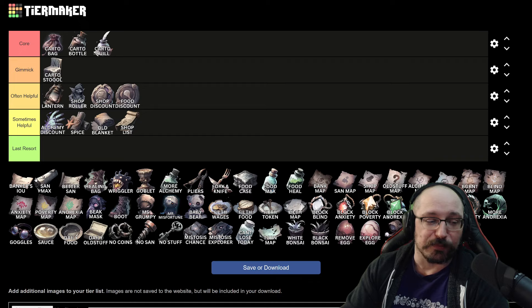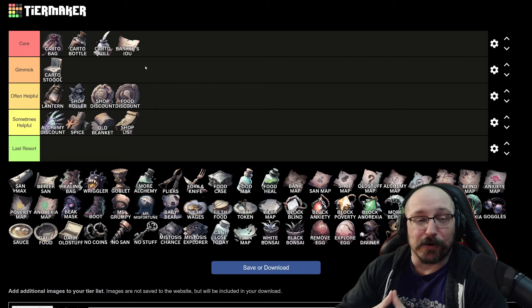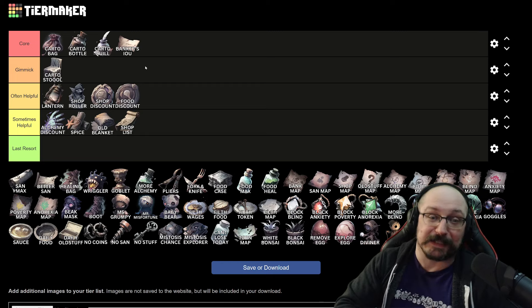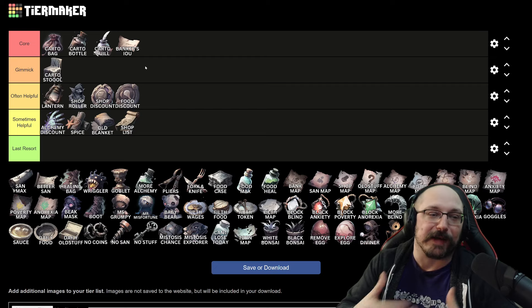Next, we're coming on to the things that improve the nodes you can click — the banks and the sanity stuff. Banker's IOU I would actually say is core. This basically doubles the amount of gold you get back from banks, and you're always going to find two, maybe three banks on every single day when full clearing. This just increases the amount of gold you can get, and when you upgrade it, it increases even more. Gold can effectively buy you sanity, skip you through levels with the right food in the store, and get you old stuff — so the more gold you have, the better.